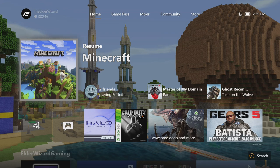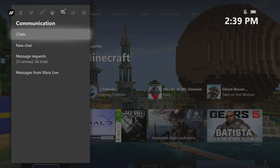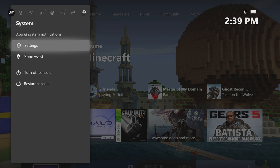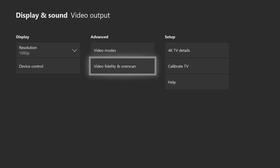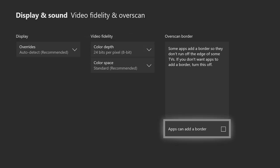Go ahead and push the middle button, go all the way right, and go to Settings. Press A on it. Once Settings finishes loading, on the left side go down to Display and Sound, then click on Video Output. In the center column you'll see an advanced section that says Video Fidelity and Overscan — press A on that. On the right you'll see 'Apps can add a border.' Make sure there is NO check mark inside that box.